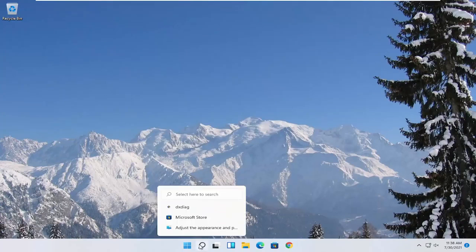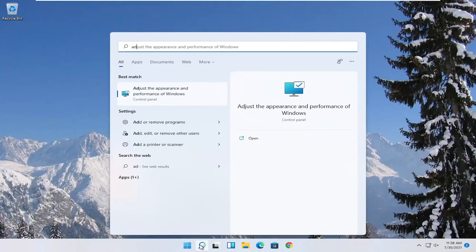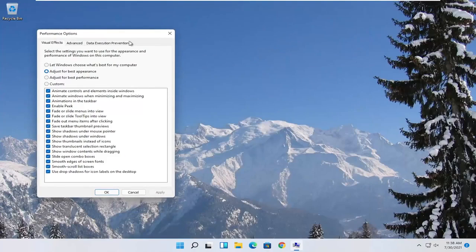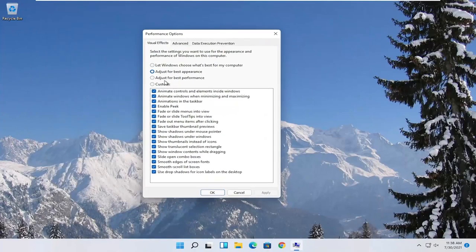Something else you can try would be to open up the Start menu search and type in "adjust". The best match should come back with "Adjust the appearance and performance of Windows". Go ahead and open that up, select where it says "Adjust for best performance", and then select Apply and OK.